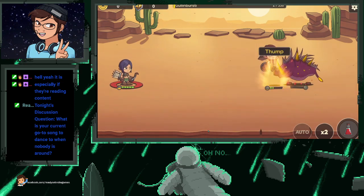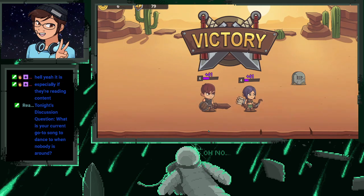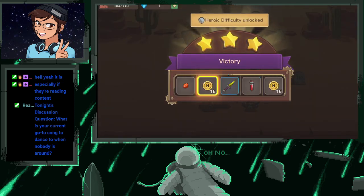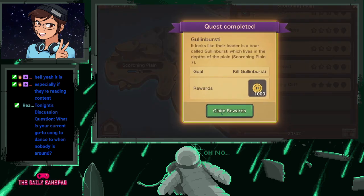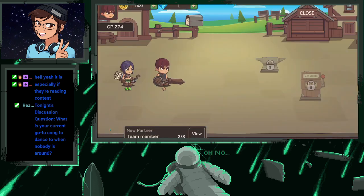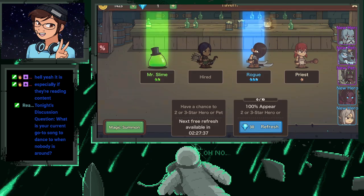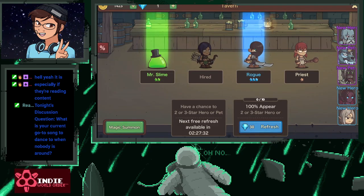We got this one in the bag — nailed it! We get additional coins. We got a thousand coins — so technically, new partner. The money we have is enough to recruit another partner. Which is better, a hero or a pet? Go back to town, go to the tavern. I think the only one we can actually hire is the priest, so we're gonna take the priest.